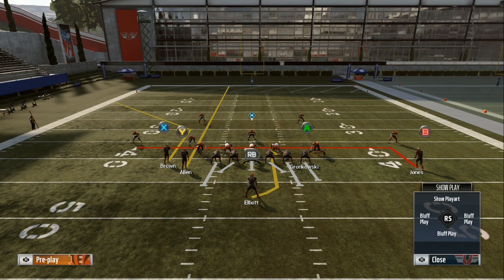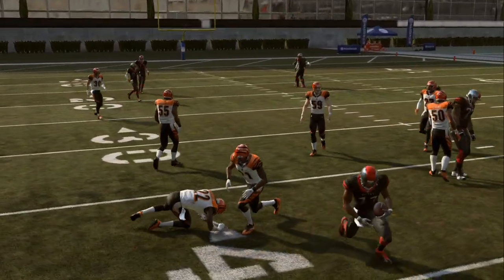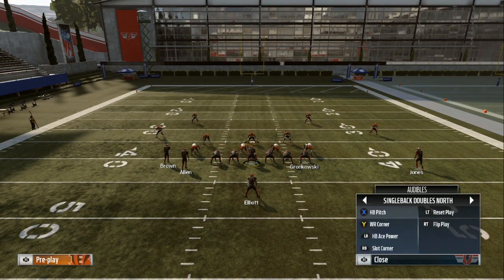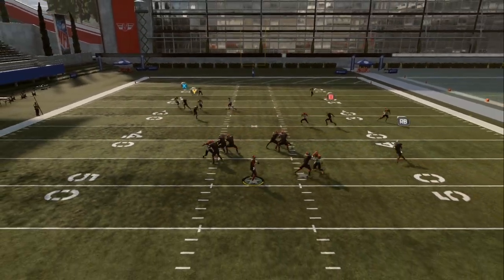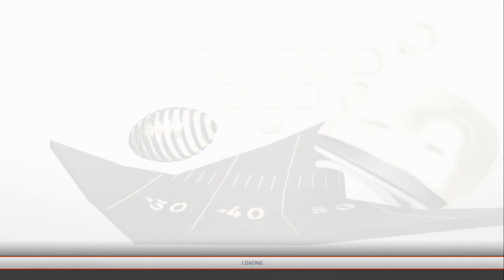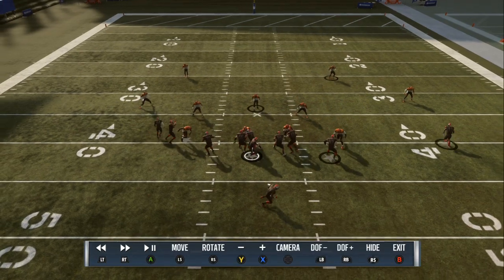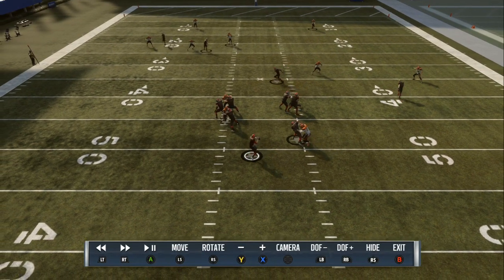Push RB and then left trigger for the option — you don't have to move anybody. I like to do that because if it's man coverage, my running back is going to automatically go into a man coverage beater. If it's a zone, he's going to sit down underneath the zone, and you can also playmaker him. Hike the ball, stay in the pocket, and you're going to see B comes open right away — one play touchdown. The setup is: max protect, streak Y, in route B, then RB on the option or wheel route.